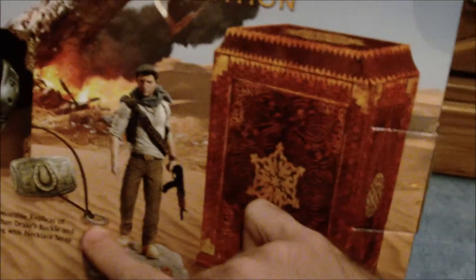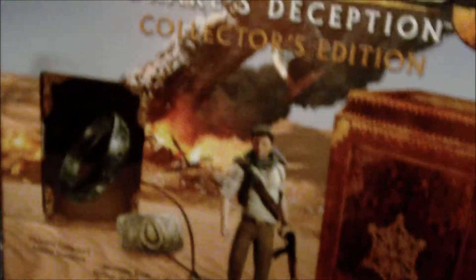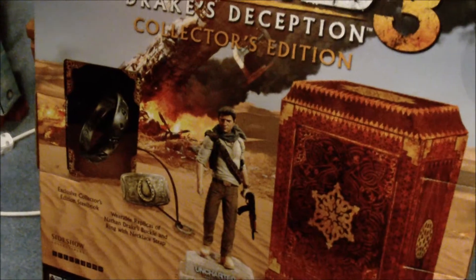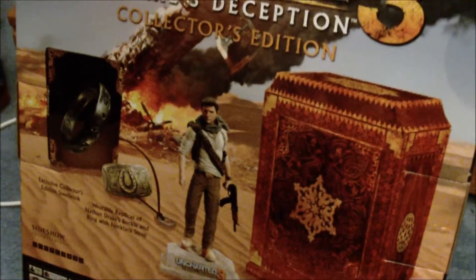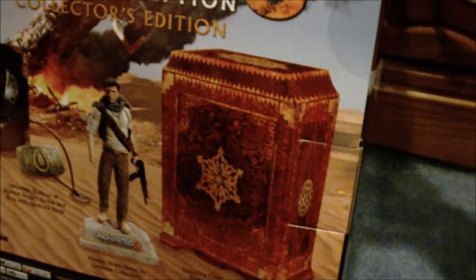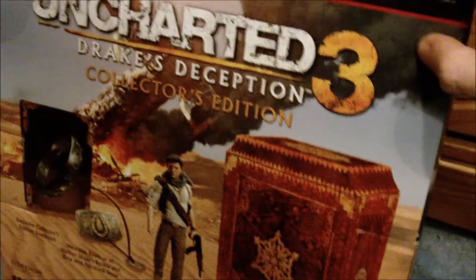You also get a replica of Nathan Drake's ring that he wears around his neck. According to the legend first depicted in the first game, that ring belonged to Sir Francis Drake, inherited through his family. Now that's kind of odd because everyone knows Francis Drake died without having any heirs — he never had any children. So could Nathan Drake actually be a descendant of Sir Francis Drake? We really don't know. Maybe this game will explain it; I haven't even opened the box yet.